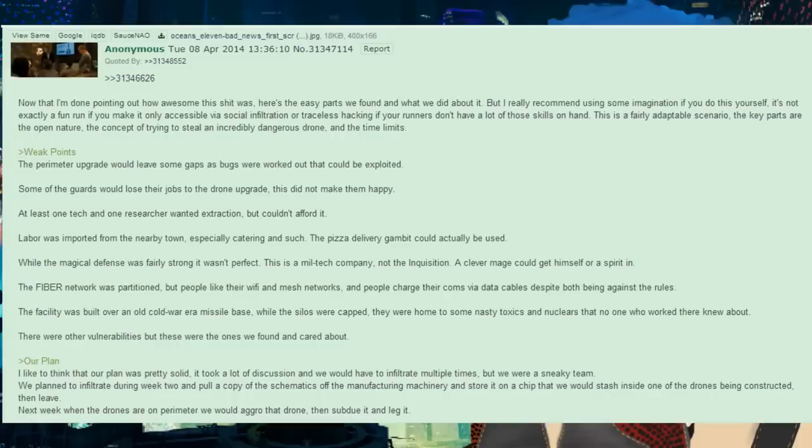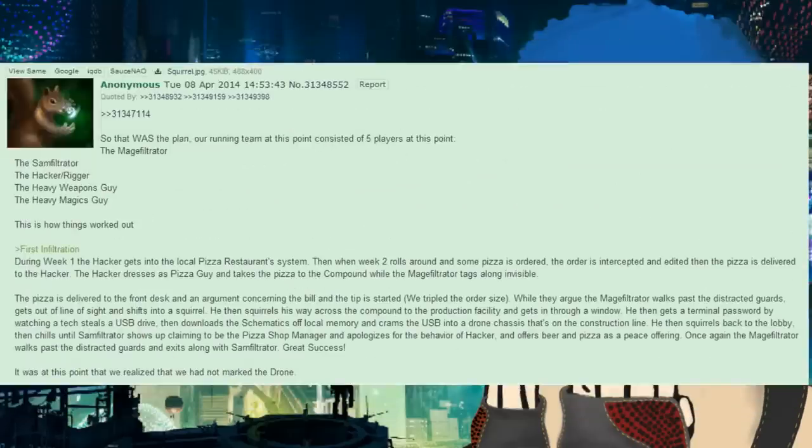Our plan: we planned to infiltrate during week two and pull a copy of the schematics off the manufacturing machinery, store it on a chip that we'd stash inside one of the drones being constructed, then leave. Next week when the drones were on perimeter, we would aggro that drone, subdue it, and leg it. That was the plan.